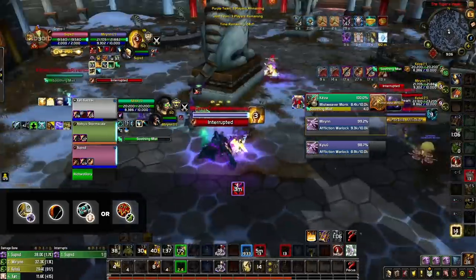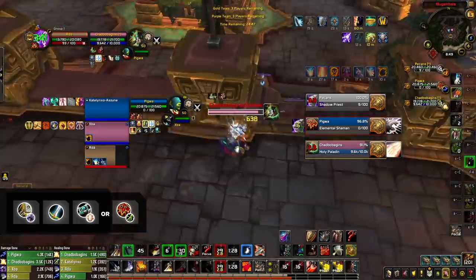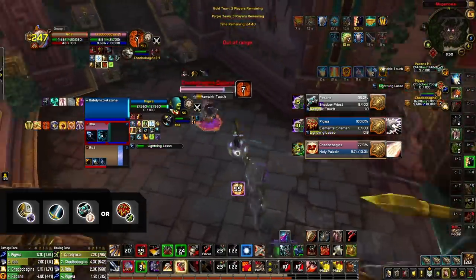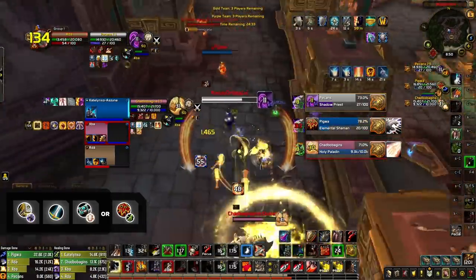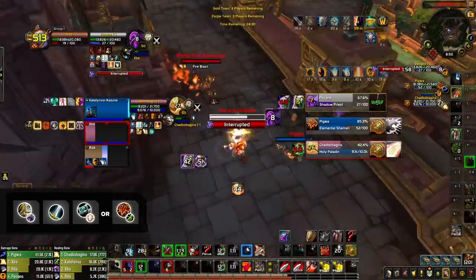Restoration Shaman can also replace a Disciplined Priest to give you a more defensive lineup. If you want more cleave and less setup-based composition, look no further than Retribution Paladin Arms Warrior. This composition does very well into other cleaves due to the defensive utility provided by both a Warrior and a Ret, while still having that strong single target pressure. For healers, we recommend either a Druid or Shaman. Druids are more offensive with Cyclone and an extra stun, and Shamans bring more in terms of defensive survivability.